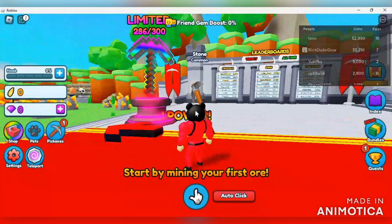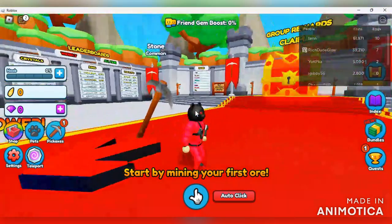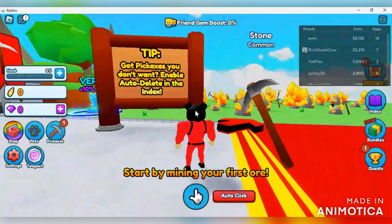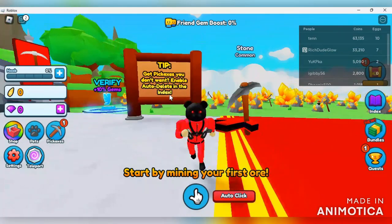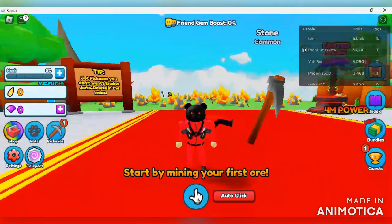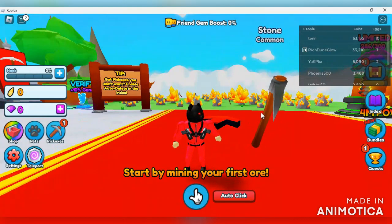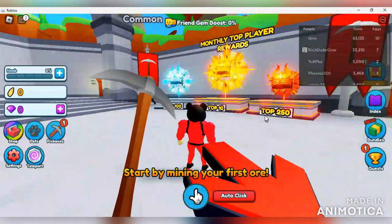Look at this pickaxe - pro 4 million power - and look at how many have already been sold: 286 out of 300. Some people are already looking to pack a punch when they start this game. Here's a helpful tip: got pickaxes you don't want? You can enable auto delete in the index. Look at all these pickaxes just literally going to work. The pickaxe itself is almost like a pet in the way it's equipped. When you start off you have this default stone common pickaxe which probably won't have much strength.